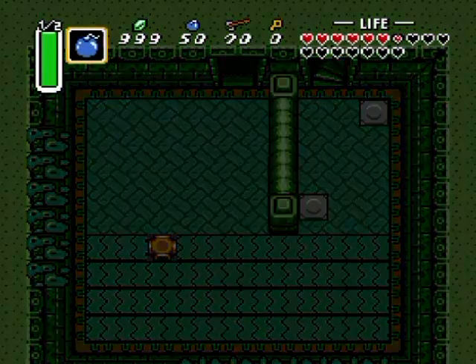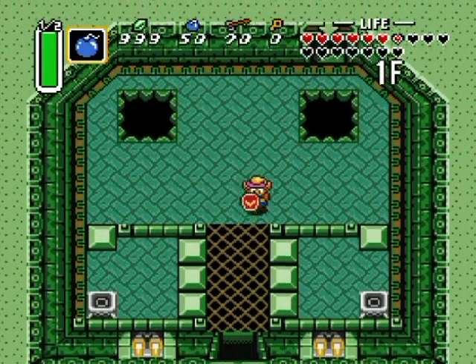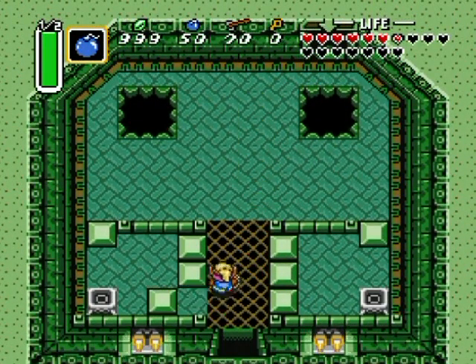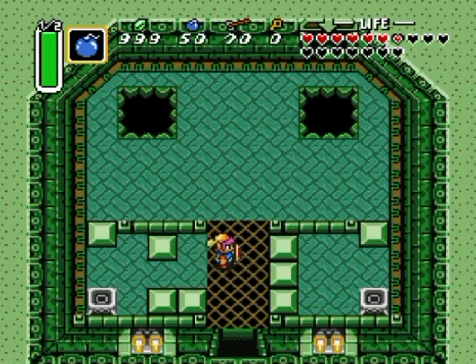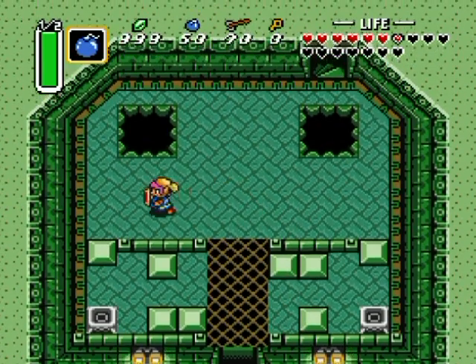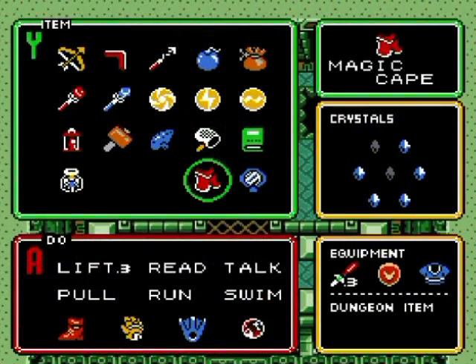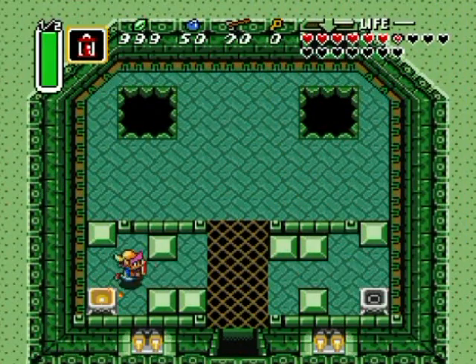Hello everyone and welcome back to the walkthrough. Let's see what's up these stairs now. Ooh, puzzly. Actually, it doesn't look all that puzzly. Yeah, obviously, whenever you see blocks in that sort of formation, you always got to push the end ones first because the outside ones are the ones you always have to push out of the way. So it's sort of like a logic puzzle in a way.